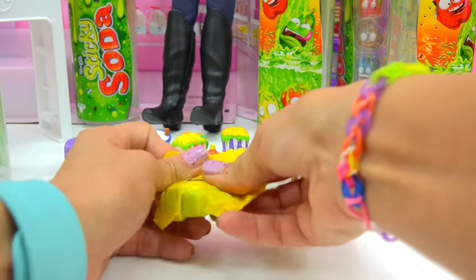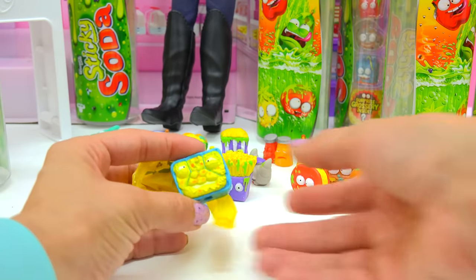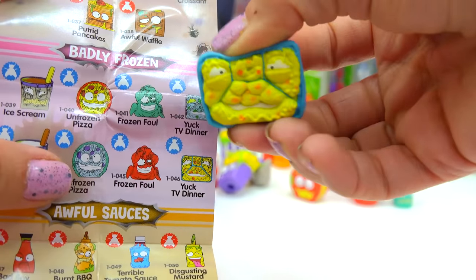Here's our little surprise blind bag. Surprise, surprise — who's inside? Ew, what is that? It's a Yuck TV Dinner from the badly frozen! Oh, I do not want to be Hans eating this for dinner.